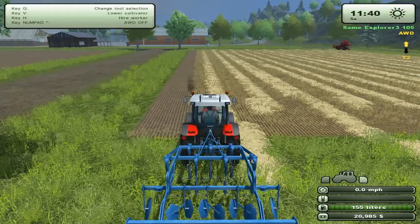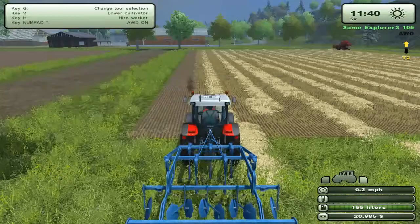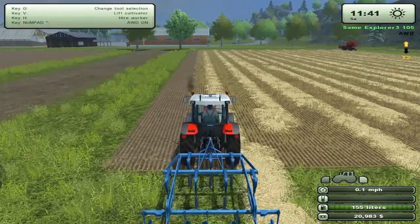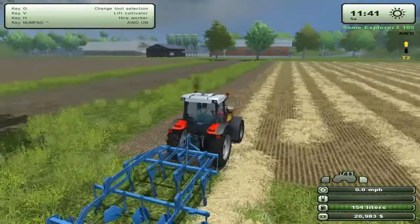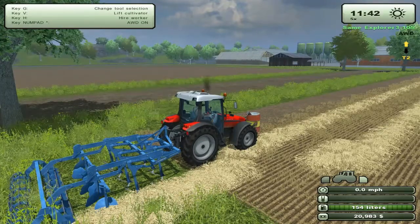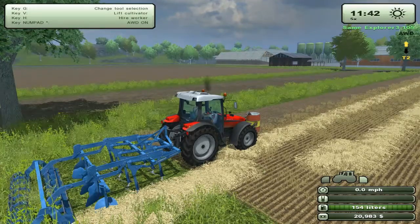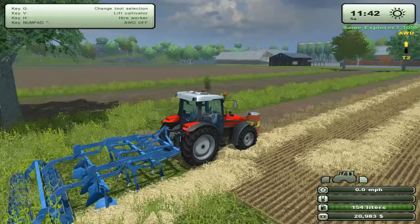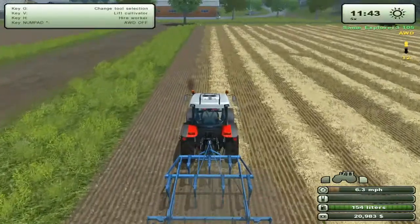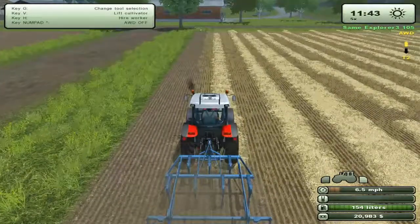I'm going to show you something. This tractor is two-wheel drive. Let's lower the cultivator and throw the tractor in gear. See what's happening? It can't pull that cultivator — it can't do it. So if we turn all-wheel drive on and then try it — well, lo and behold, there we go. That's one of the types of differences that this realism mod sets up.